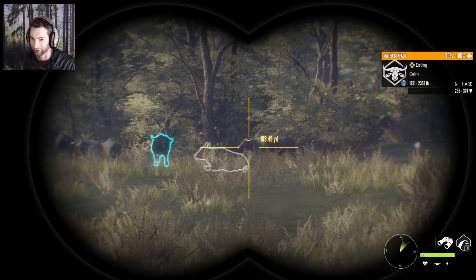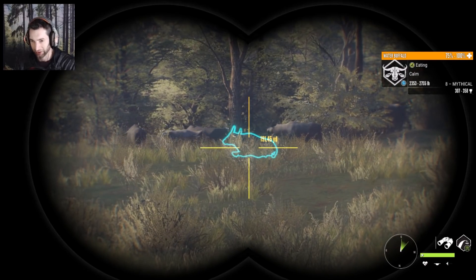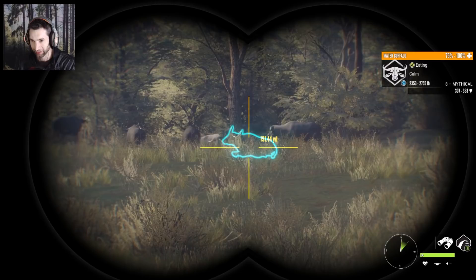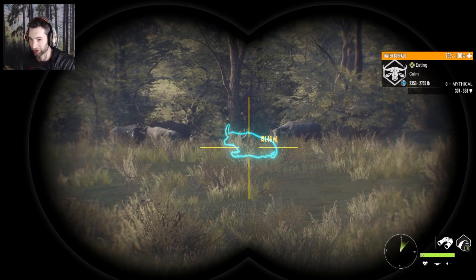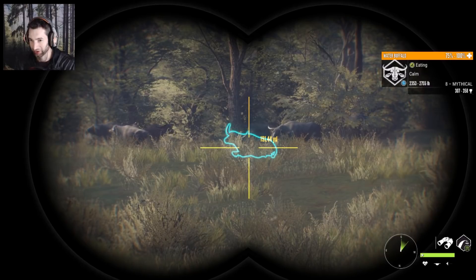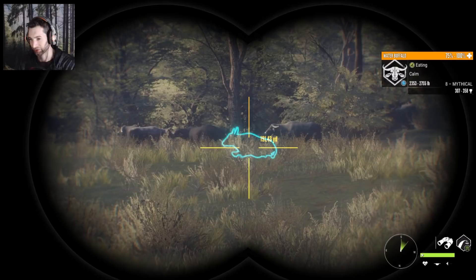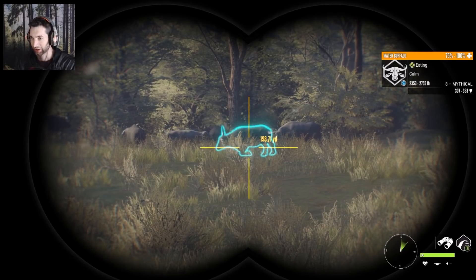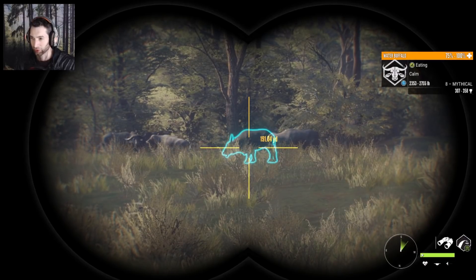There might be an even bigger one but you never know. The problem is our harvest value is only at 40 right now — but that's fine, there are plenty of water buffalo here to get it back up to 100. The next problem is the wind is blowing right towards them. We're going to have to go to the right side and try to get the wind blowing off to our right. It looks like the mythical just got up.